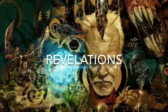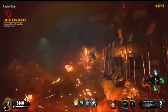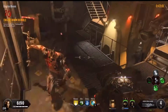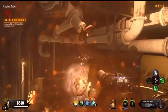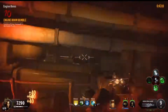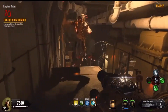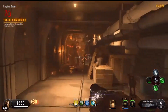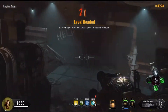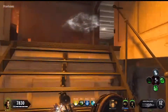Coming in at number 20 is Revelations. A fan service map with all the remasters, it doesn't have much original content beyond the inside of the Apothicon and the spawn room — everything else is taken from other maps. The Easter egg is a blast but doesn't make a lot of logical sense. It doesn't introduce new wonder weapons or perks, reusing the Thundergun and Apothicon Servant. Because it's not really original — just a mash of different maps — it comes in at number 20.